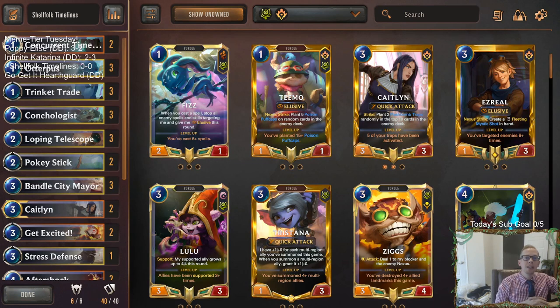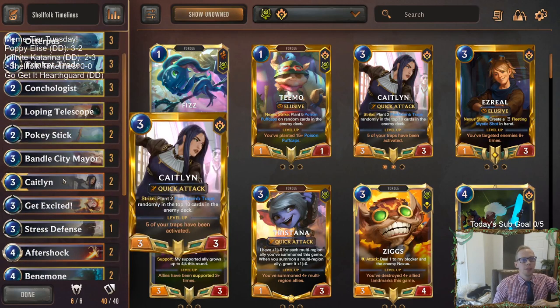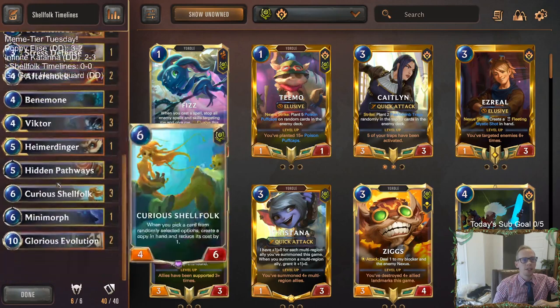Welcome everybody in Twitch chat and on YouTube for some Shellfolk Timelines. This is the deck I've been very excited to play because I just really like playing Curious Shellfolk. I think this is one of the most underplayed cards right now. The manifest cards in Bandle City are all incredibly good — it says whenever you pick a card from randomly selected options, create a copy in hand and reduce its cost by one. That works perfectly with Bandle City Mayor, Loping Telescope, Conchologist, Trinket Trade, Otterpus, all of those cards.